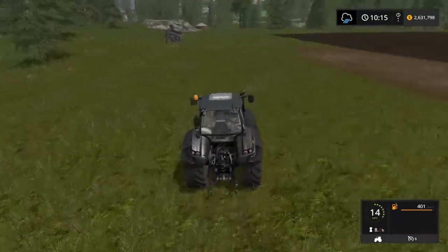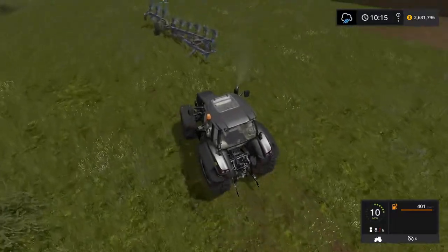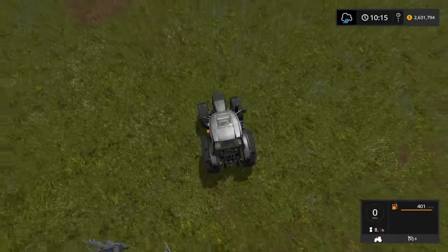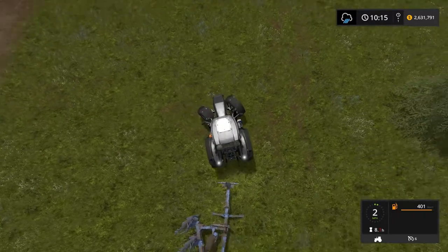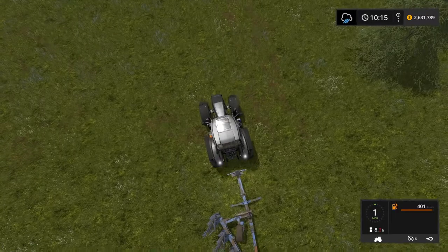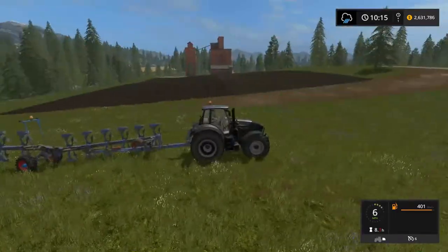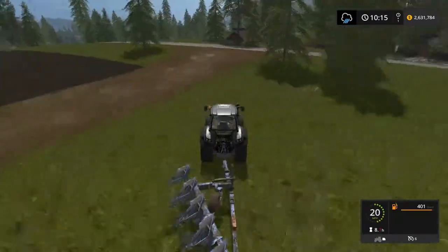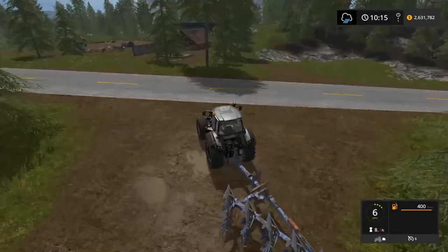Let's take this one back home and think about our next step. This field is going to be planted in poplars. I was just looking at the harvesting equipment — the foraging wagon and the header that works for poplars. It's very expensive stuff that we're probably never going to use again in this series, so I think we're going to lease it.